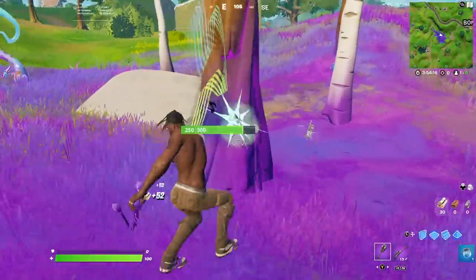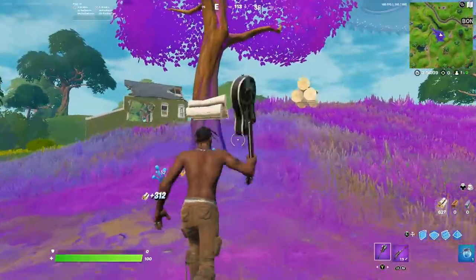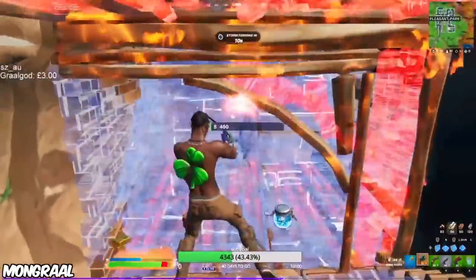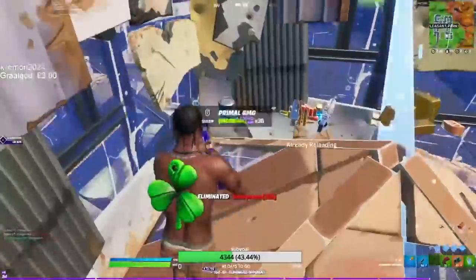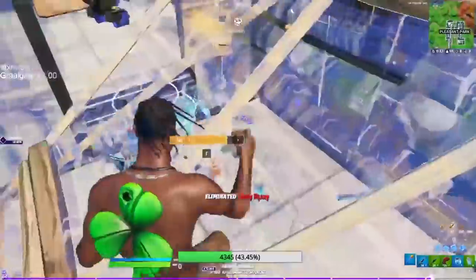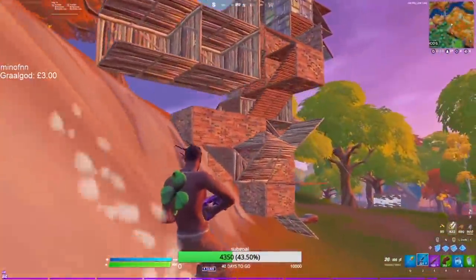Travis Scott without a back bling and the Fret Basher. This combo might seem weird because of the pickaxe, but this pickaxe has a similar animation to the Leviathan axe. It's not the same, but you could temporarily use it in Arena since Fortnite disabled the Leviathan axe to fix its swing animation. You can unlock the Fret Basher by reaching page 2 and buying it for 7 battle pass stars.